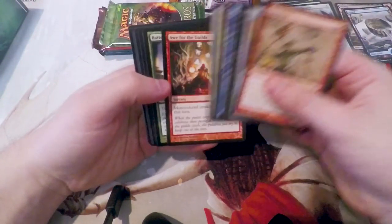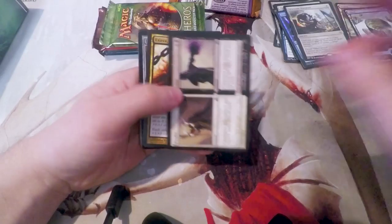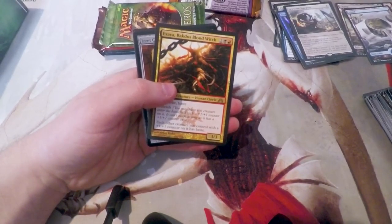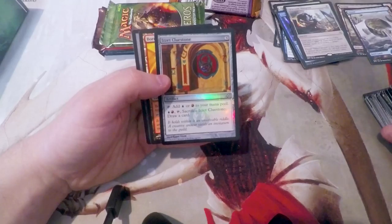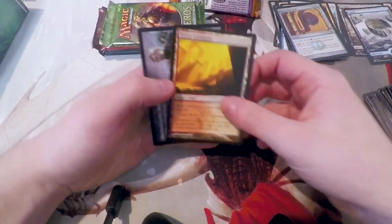Let's see what we get in Dragon's Maze — notoriously one of the worst sets in Magic. No real good commons. Bondsbeak Moa, Crisis Incubator, Profit and Loss. And we did get a legendary creature: Rakdos Bloodwitch, which is cool — unfortunately not very good. Is it a Cluestone? And then a Guildgate.